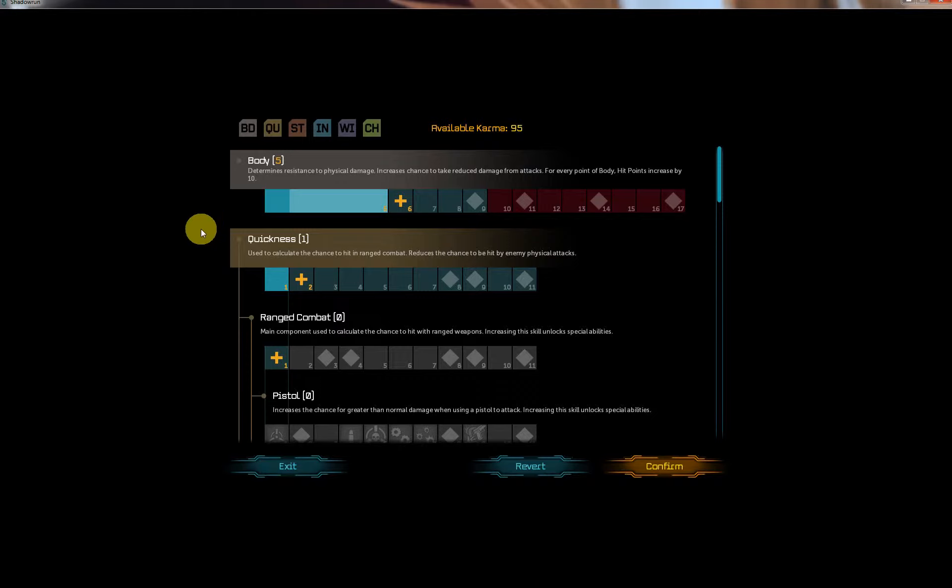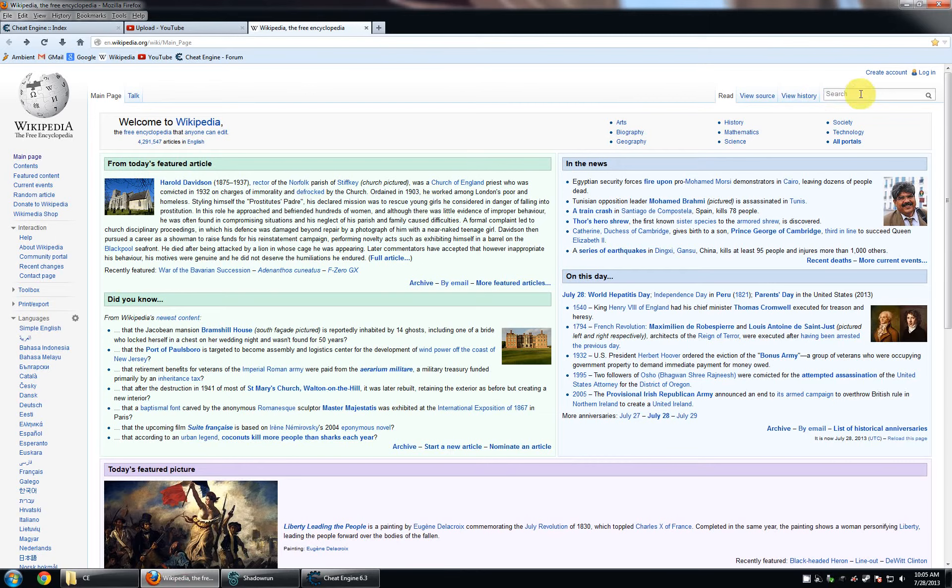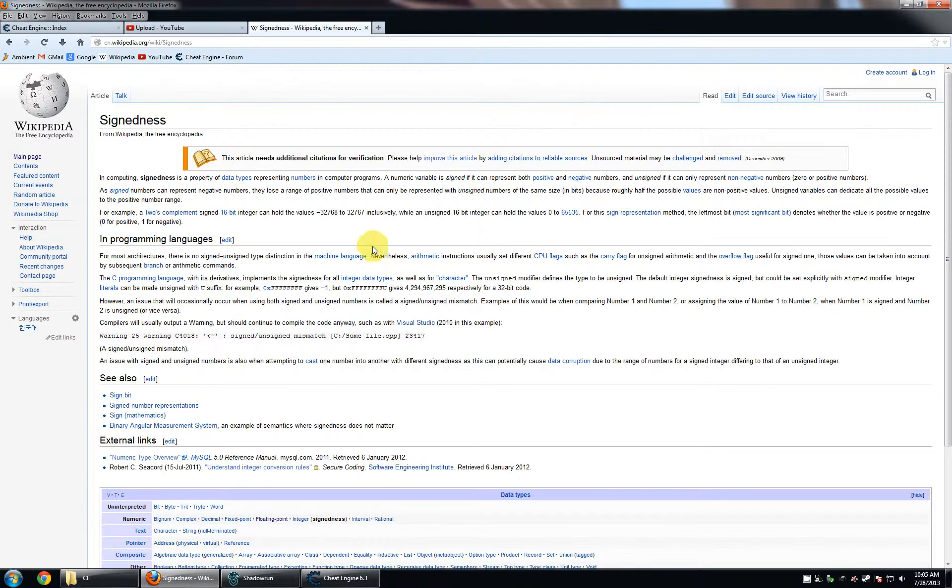This is going to be — well, it depends on who you ask. Some people might say this is required material; others would say if it's a simple game you'll probably never have to deal with it. So the first thing we're going to do is go to Wikipedia and type in 'signedness.' You can see it pops up here, so we'll hit enter. This is not an all-encompassing article in the way that Wikipedia articles on technical things tend to be, but it will give you an overview of what we're about to jump into.